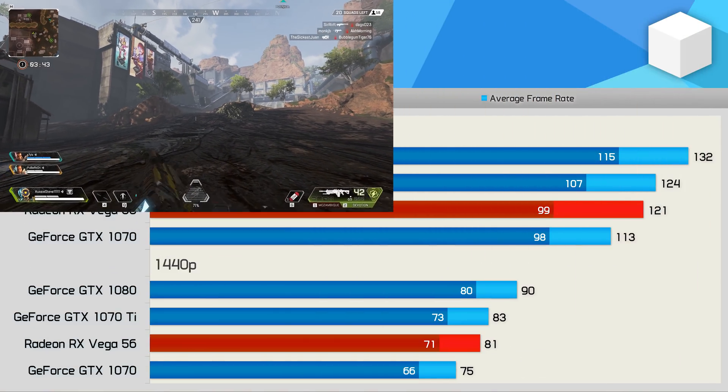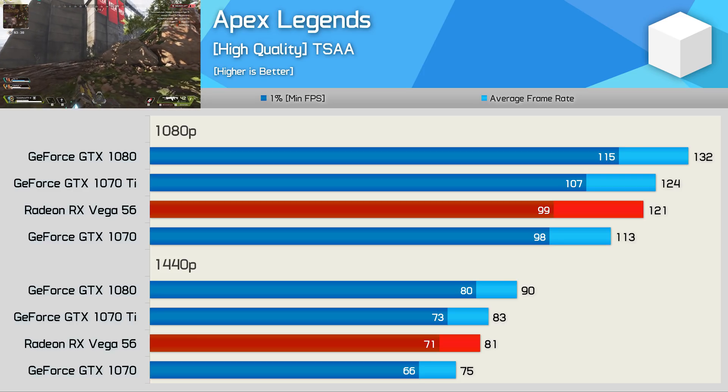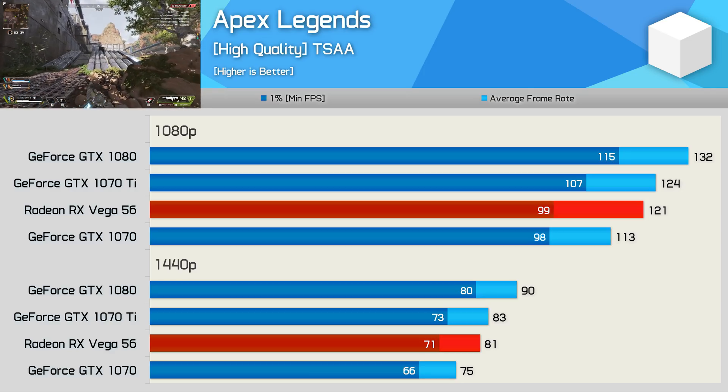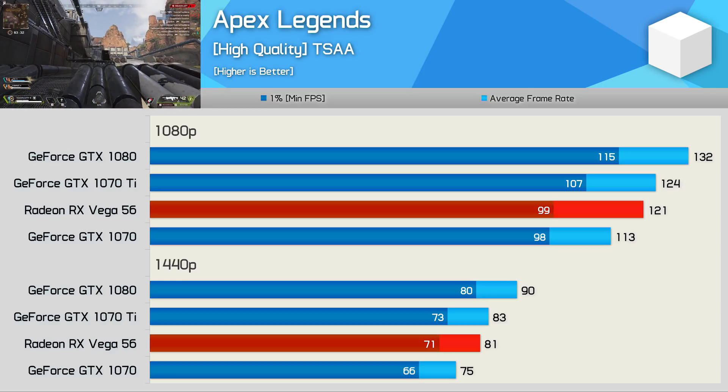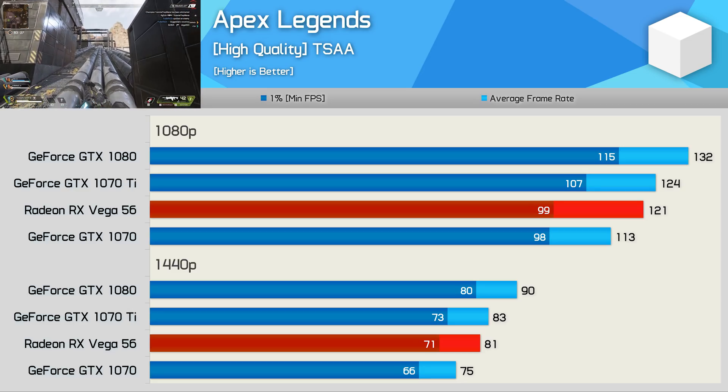Moving on, we have Apex Legends, and here all 4 GPUs performed very well at 1440p. Vega 56 edged out the GTX 1070 Ti, though this one is basically close enough to call a tie. The GTX 1080 was 11% faster, so a reasonably comfortable victory for Nvidia's more expensive GPU in this title.